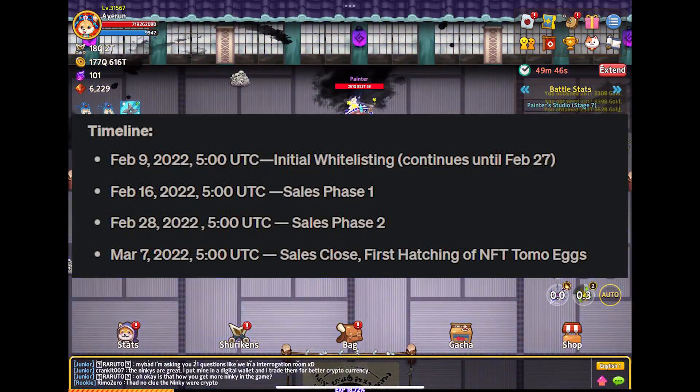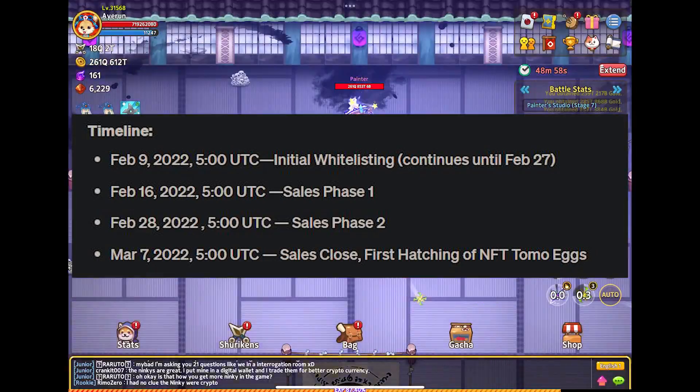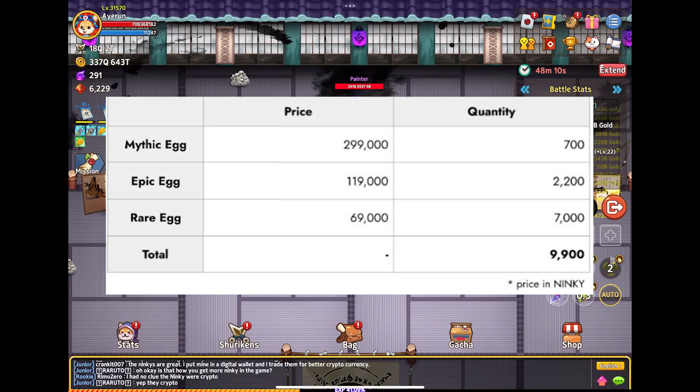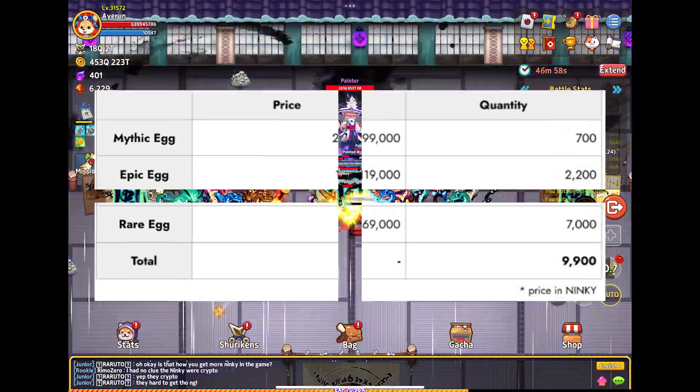Phase one of the sales starts on February 16th and that's for whitelisted users. Phase two will be February 28th going through to March 7th when it all closes. There are going to be about 9,900 sales of the Tomo egg NFTs total.